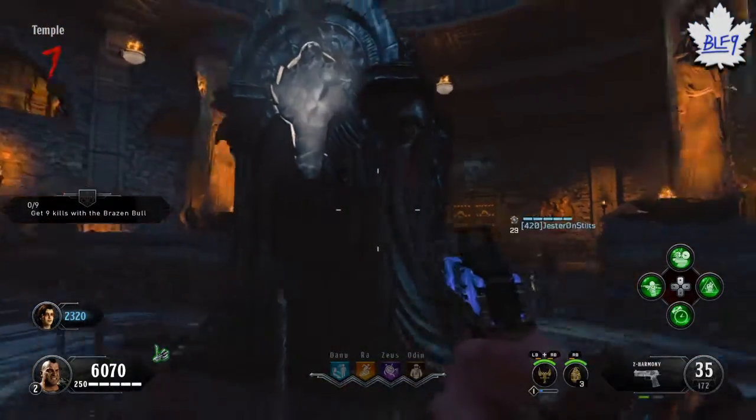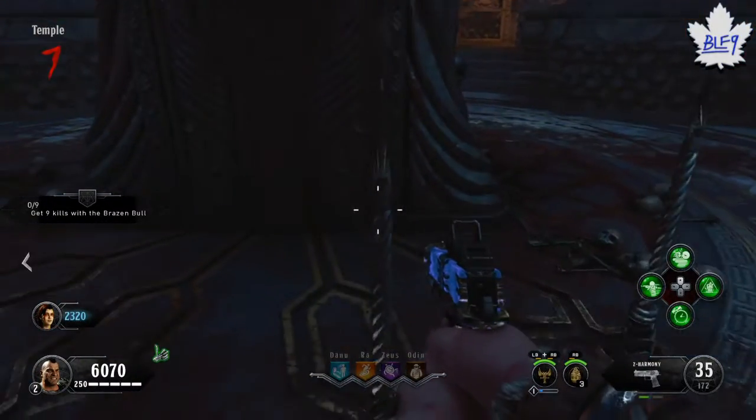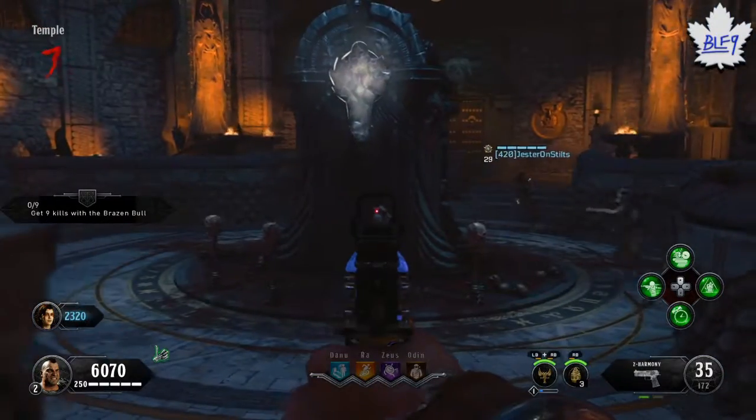There's the Pack-a-Punch — you see the spikes there? You're going to want to throw the heads on there like so, and it'll turn into the Pack-a-Punch altar.